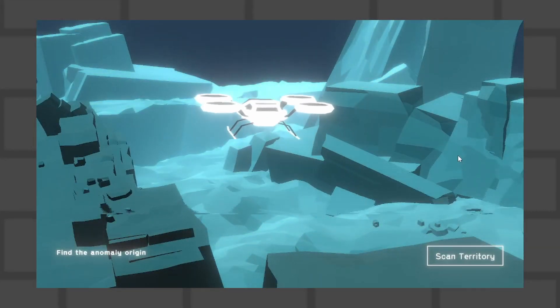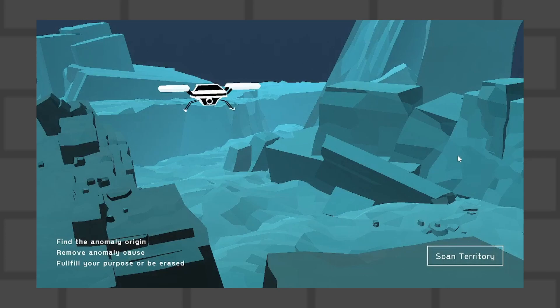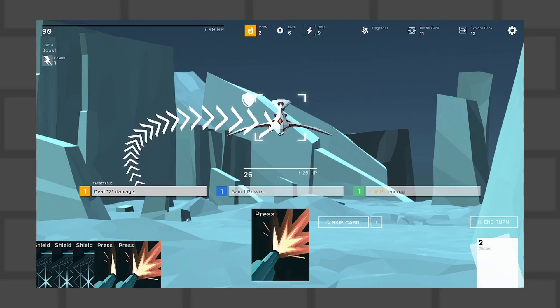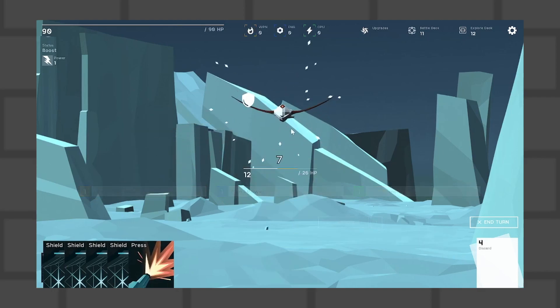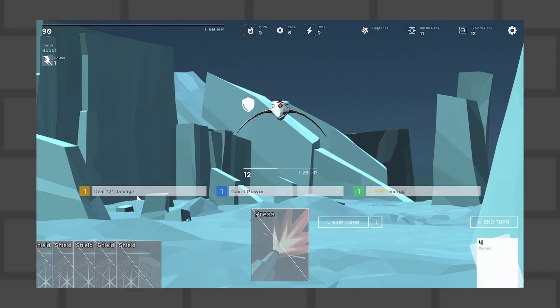Let's get on to the meat and grit and my analysis points. The game is set on a sci-fi alien planet and your goal is to beat encounters to get through to a certain objective. You do so by building your decks and by finding your way through various obstacles. This is a strategy game and in order to beat it, you're going to need to be doing a lot of thinking.